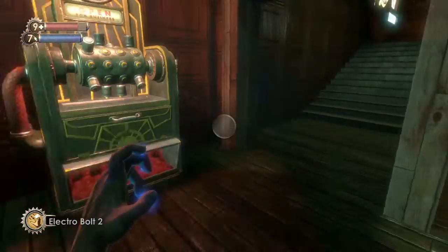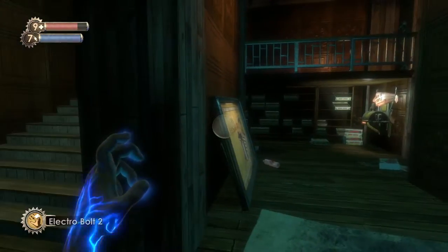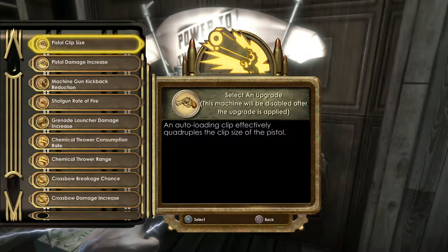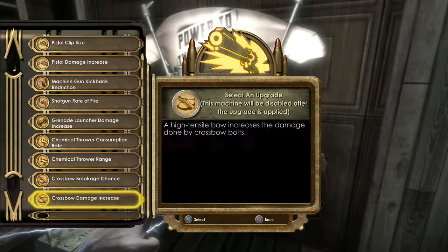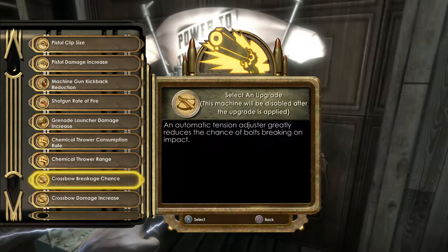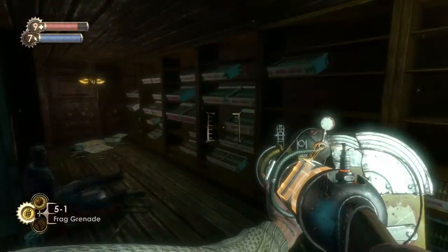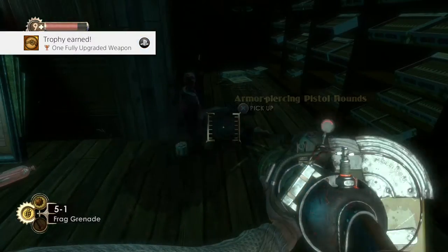There's the fish again. Let's take a look around because there's a Power to the People station here. We have another choice — there's a lot of nice options. The crossbow is really nice, does already a lot of damage. I'm going to go for the grenade launcher damage increase first, since that will allow us to quickly take out multiple splicers. There we go — fully upgraded one weapon, another trophy.